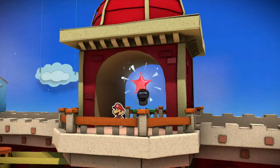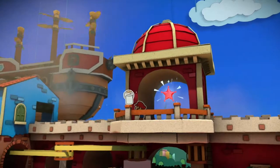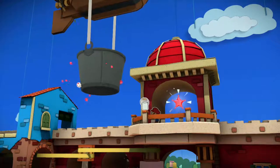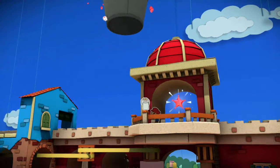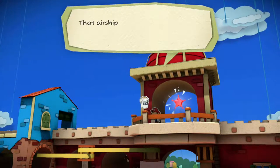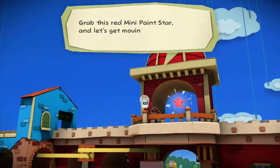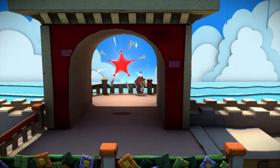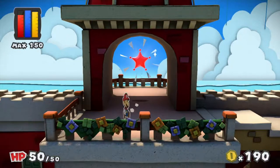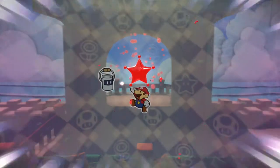Whoa! What's going on? That airship is making off with a huge bucket of paint. Did they steal all of that from Port Prisma? Grab this red mini paint star — let's get moving! Okay, Huey — we finally made it. It's very dark to see Mario there coming out here. But let's waste no more time and grab the mini paint star.